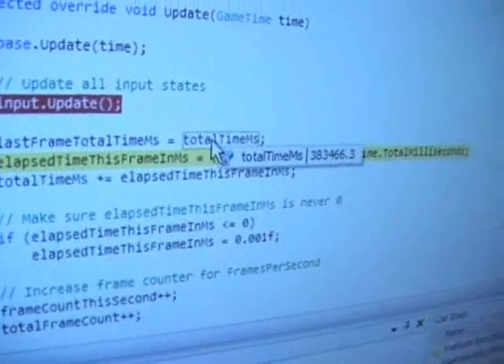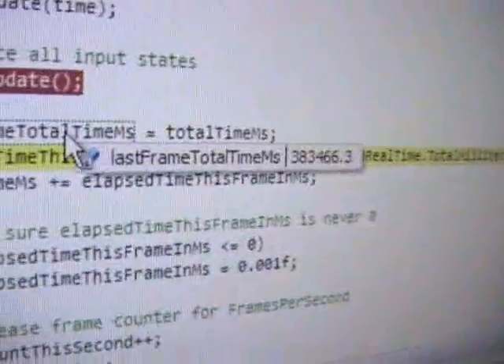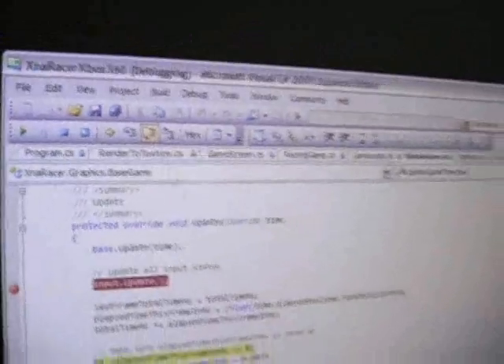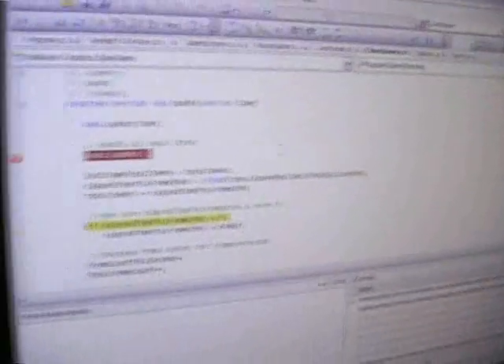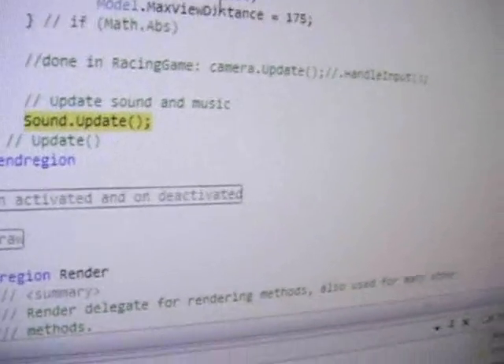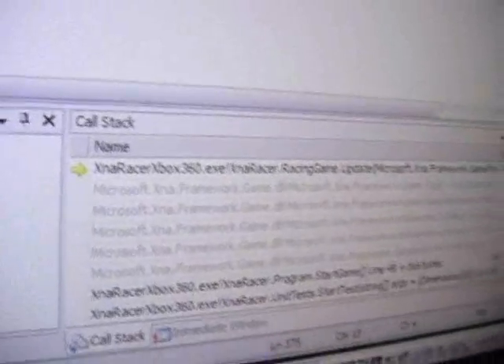We can actually step line by line through this. Here's how long the game's been running in milliseconds. We check elapsed time, frame count this second, total frame count, whether one second has elapsed, then calculate that, update the sound, and keep running. We have the call stack here so you can see who called us. We'll go back to the update code. XNA is providing an application model so that your game runs very quickly and easily.